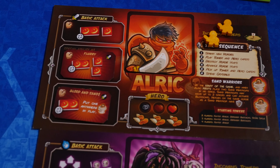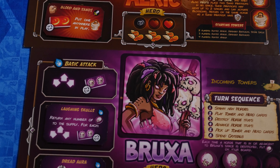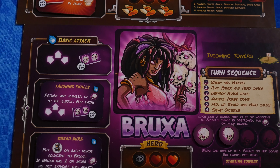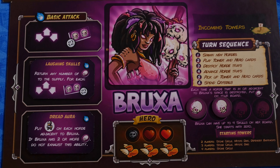The two heroes we have are pretty cool. Ulrich has little sand warriors that will take damage for him and that he can also send out for extra attacks. Bruxa, whenever she's near a tile that gets destroyed or if she's on that tile, she gains special abilities so that every turn she deals extra damage.